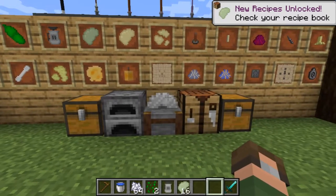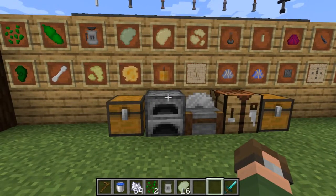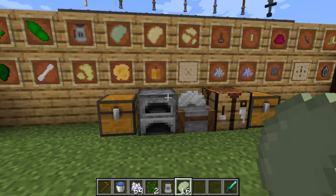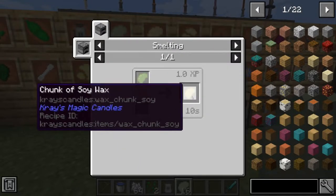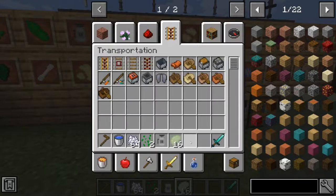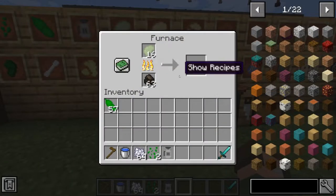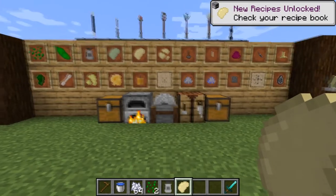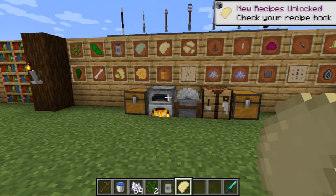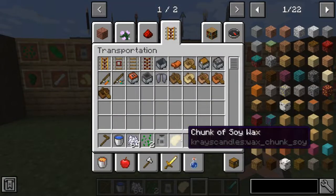What can we do with this raw wax? Let's see what JEI says. We can smelt it up and get some chunks of soy wax. Let's throw it in our furnace and wait a little bit — furnaces take a while to cook, but you may have some other mod installed that'll speed this up. Now we get a chunk of soy wax and our recipes have unlocked even further.